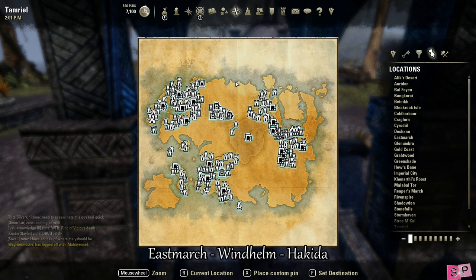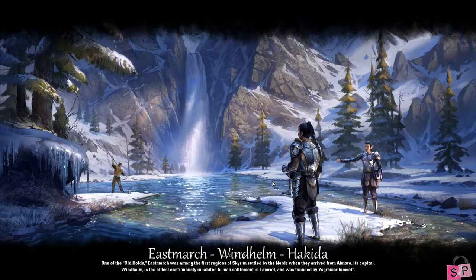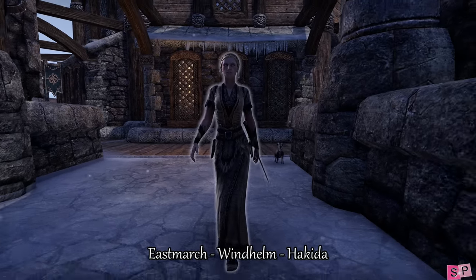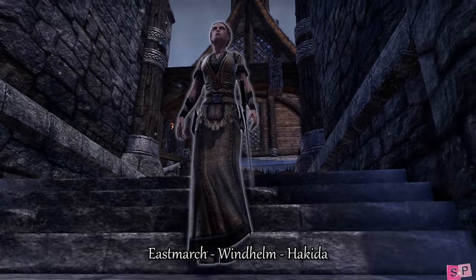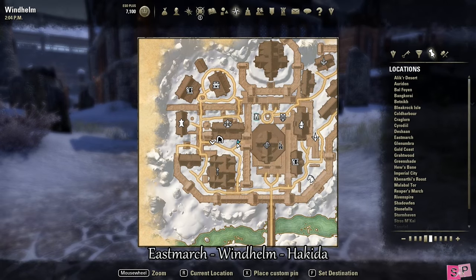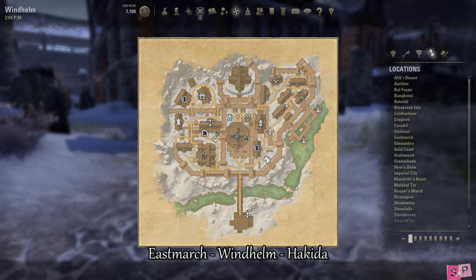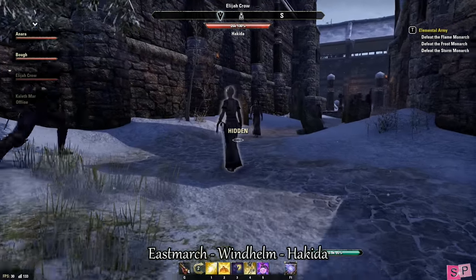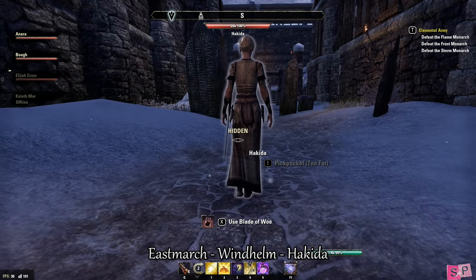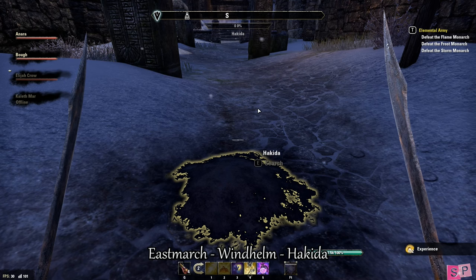Our next stop is Windhelm in Eastmarch, so go ahead and wayshrine there. The NPC we are looking for is named Hakida and she is in a white gown with a tan vest. Her hair is braided and blonde, up in a crown around her head, and she has a sword on her left side. She does patrol around the city but this is where we found her.